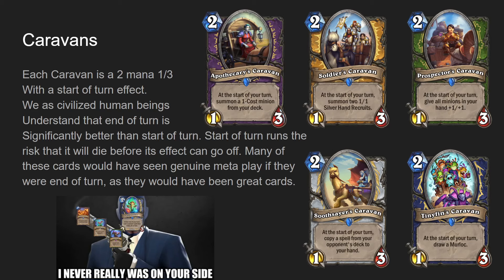That just shows how big a difference end of turn and start of turn is. Start of turn is so much weaker. Peasant is a great example - one mana two-one, at the start of your turn draw a card. It's a lot worse than if it were end of turn, because we have Gold Panther, which is a two mana one-two end of turn draw a card. Amazing card, sees so much play in so many different decks.